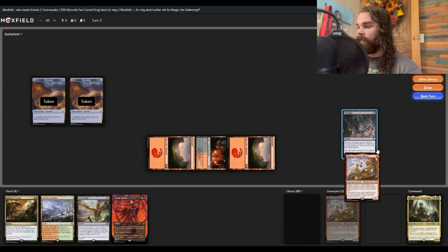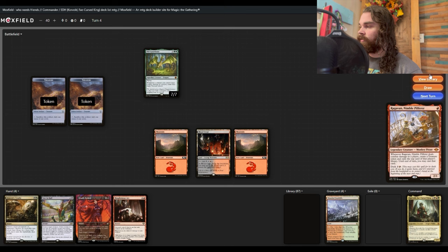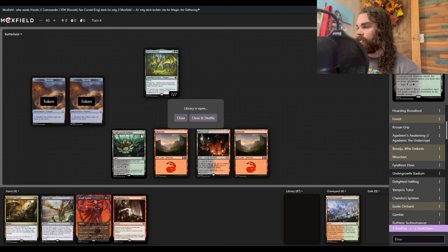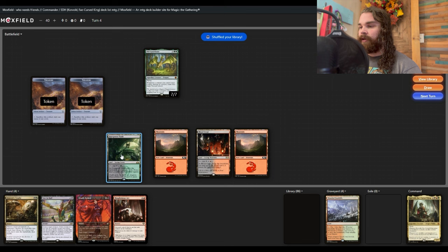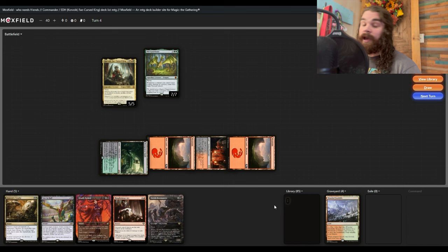We've got Old Gnawbone, and now we go to turn four. We have a treasure token here — we need a green source. There it is. One, two, three, four — we can play Corvold, sack the treasure token, and then sack the other treasure token on ETB to draw a card.